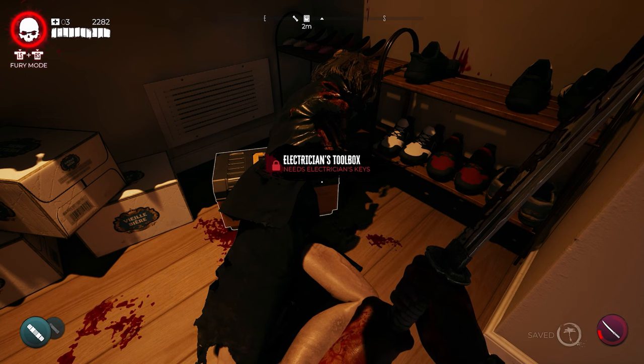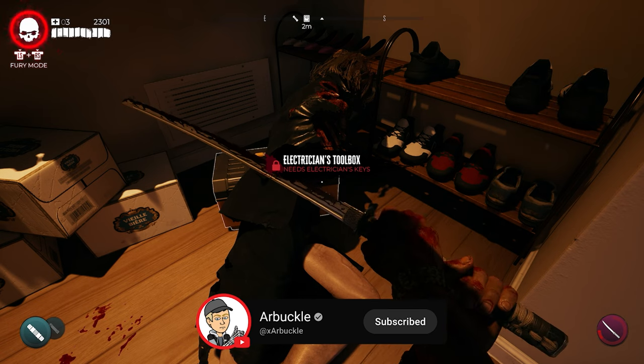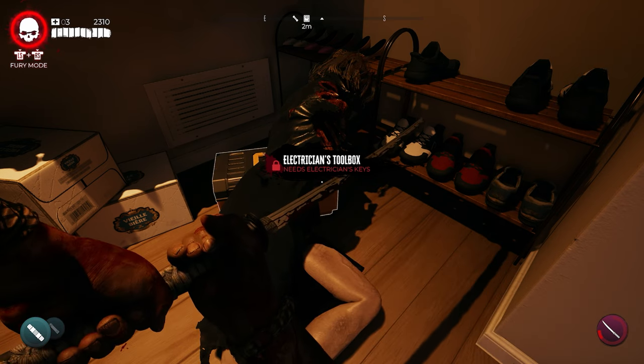Hey everybody, welcome back to the channel. In today's video, we're gonna show you how to find the electrician's keys here in Ocean Avenue in Dead Island 2. So without further ado, let's jump into it.